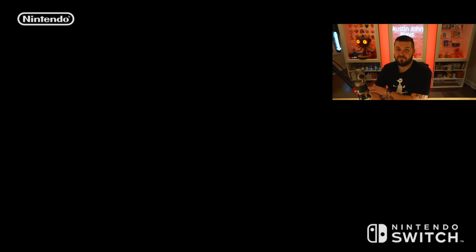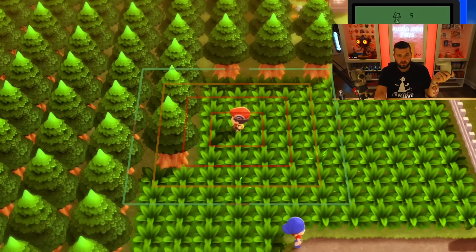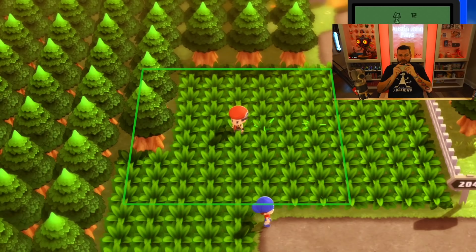The good news is all those balls you spent on those encounters, you get them back just by reloading your save. That's the importance of making sure auto save is off. Here I am, still with my 48 Repeat Balls. I'll put down a Poké Radar search, go into the first patch and let's see what we're hunting — Ralts again! We're up to a chain of five and all is well.